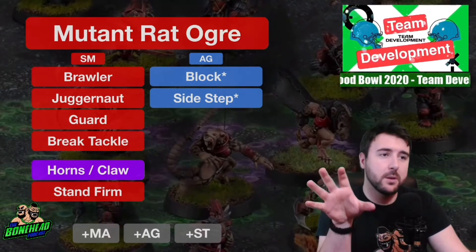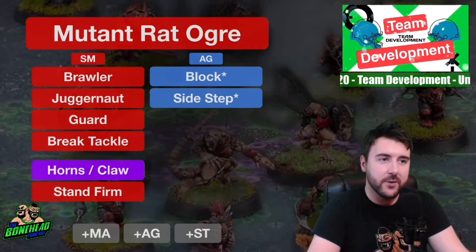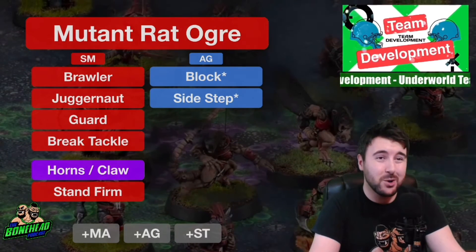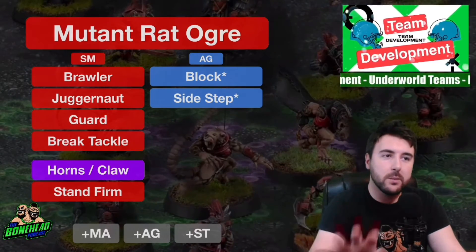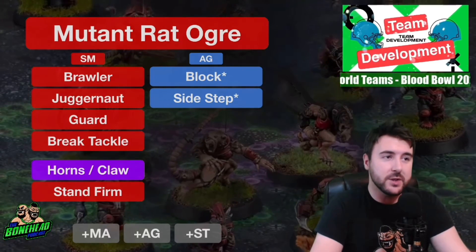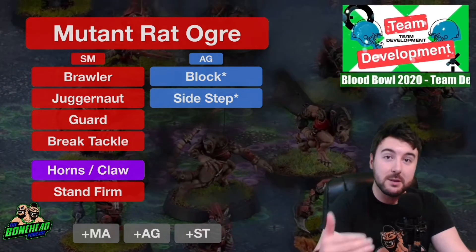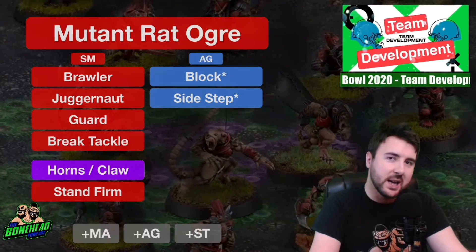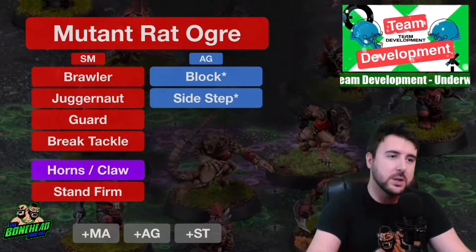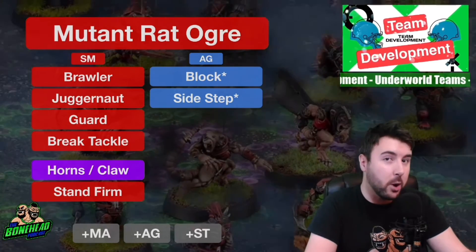If you're going to use him on the line, Brawler is the skill you want - it's cheap when it comes to having strength access. If you're going to use him to Blitz, bear in mind this guy has Frenzy. Juggernaut is going to be useful, turning both-downs into pushes. They don't combo together, so you only really want Brawler for blocking or Juggernaut for blitzing. Guard is going to be fantastically useful for the Rat Ogre on the line. Brawler and Guard pair well together, making him a big guy blocker. If using him as a big guy blitzer, Juggernaut and Break Tackle combo brilliantly, as Agility 4+ means a 2+ roll to dodge with Break Tackle, and Juggernaut pushes mean more blocks with Frenzy.